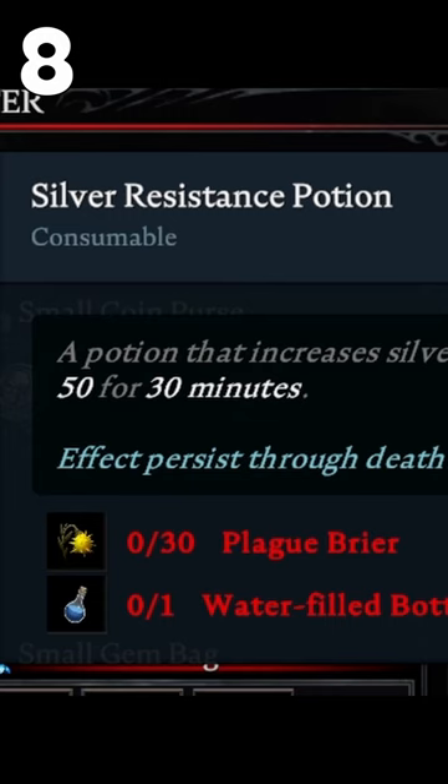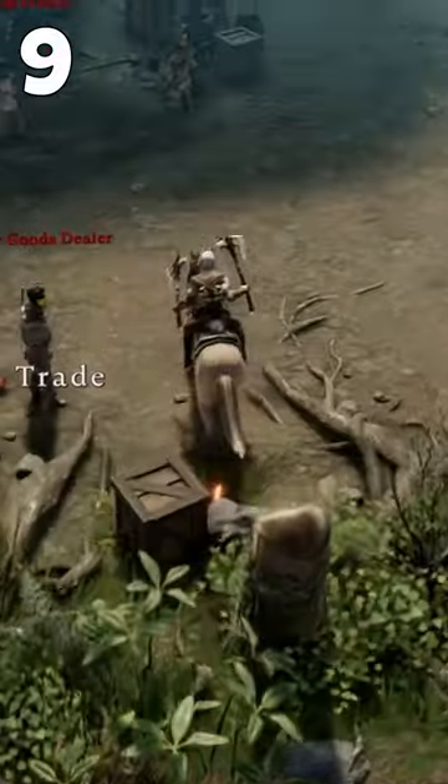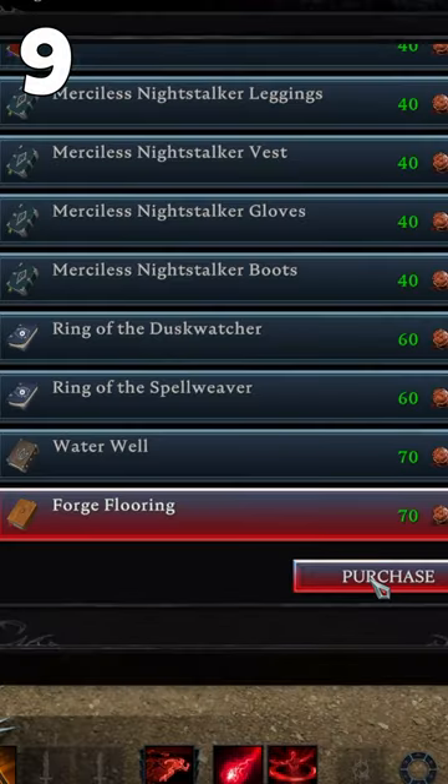Drink silver resistance potions to carry more silver in a single run. Also, target specific books from traders for faster skill acquisition.